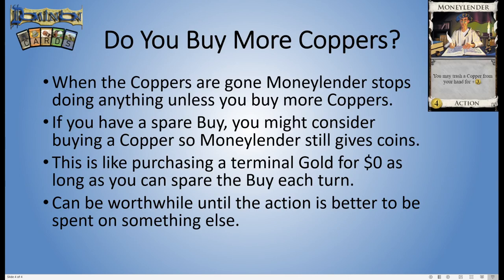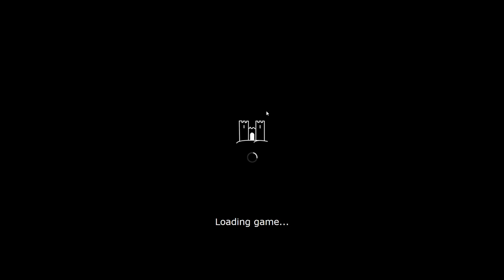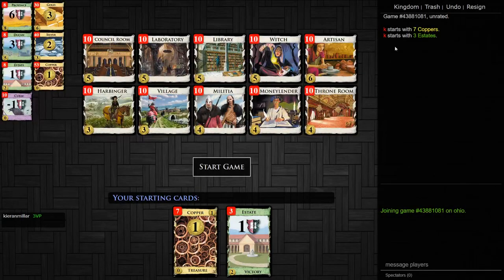The good thing is, if you decide to stop doing it, the copper disappears and you've actually freed up that deck space. That's really it for Money Lender — it's a simple card and there's nothing else to talk about strategy-wise. It just trashes a copper and gives you money. So let's move on to the online client and do our usual generating of kingdoms and assessing how good Money Lender is.